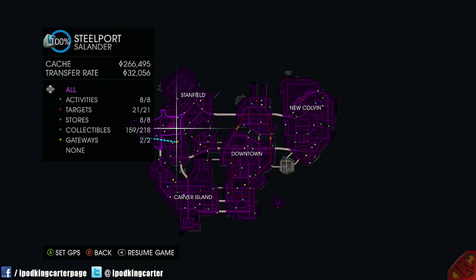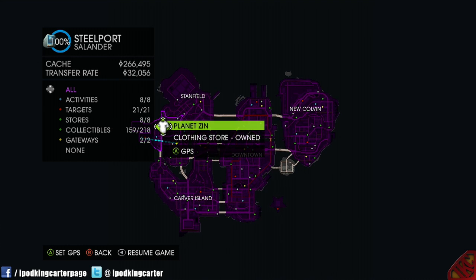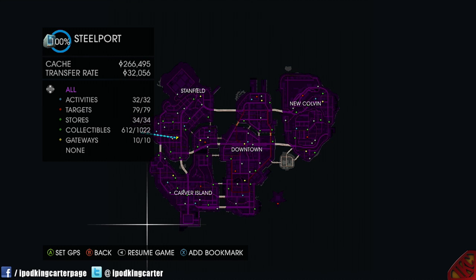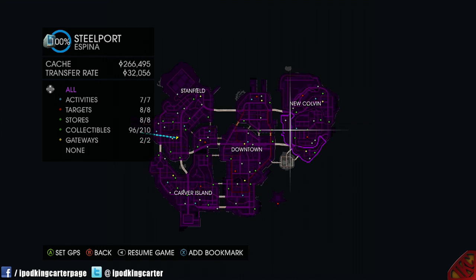Look at this — I own just about everything. I have done all 32 activities, all 79 targets, 34 stores. I have 612 collectibles out of 1,012, and I've got all 10 gateways, which means I have just about 100% of everything. I pretty much own everything, so I'm pretty happy about that. All I have left to do is the missions and then I'll be 100% done.